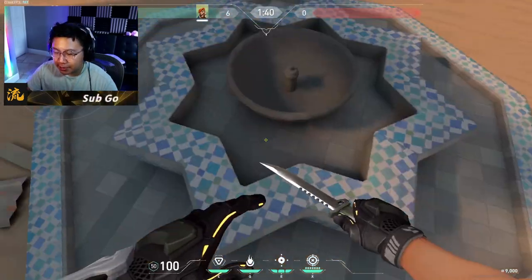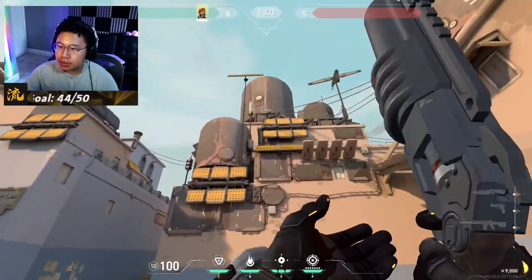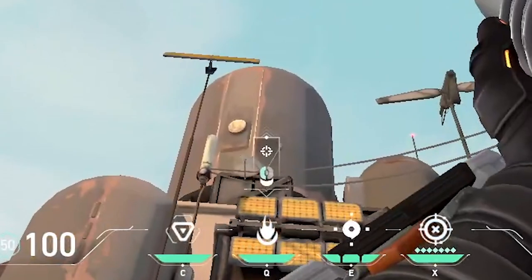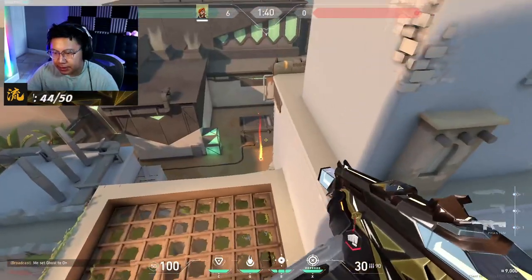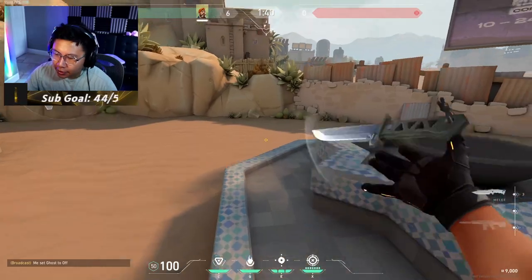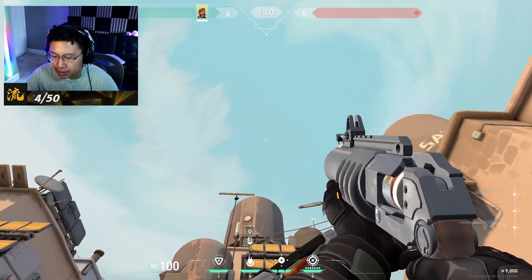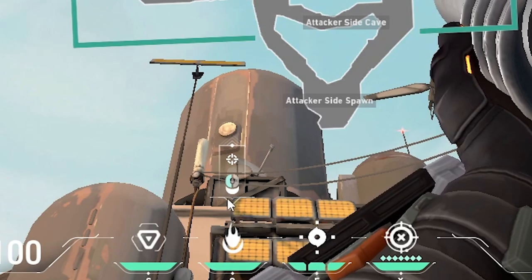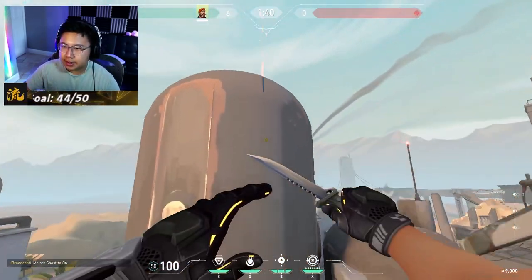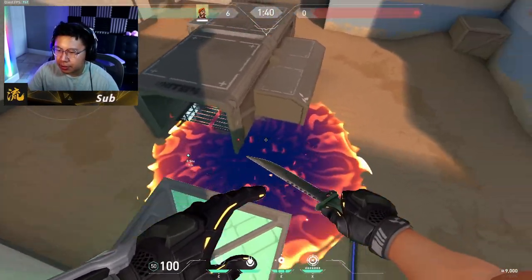For Brimstone's B lineup, wedge yourself up against this corner of the star — the one on the right side of the middle. Use the same line above your molly and put it at the top of this solar panel so the left edge lines up with it, then shoot. This lands covering left and right as well as the plant. If you want one that commits more to the left, use the same position but the halfway point by the arrow — this arrow against the edge of the yellow solar panel. It shifts over to the left, giving more guaranteed space control as no one can cross out of the tube.